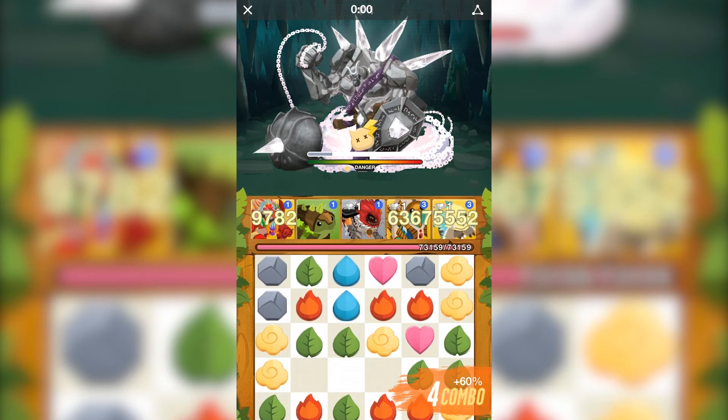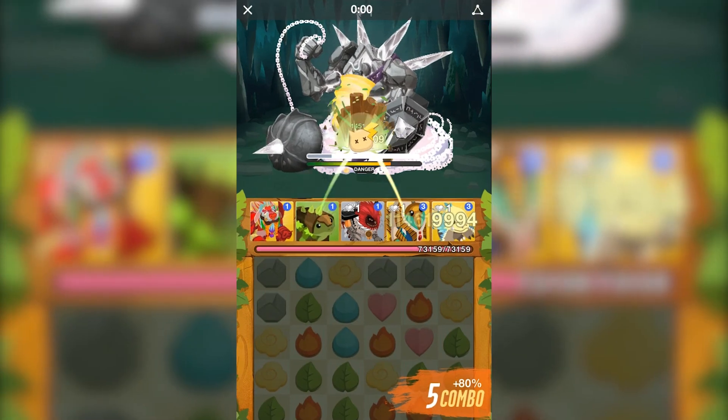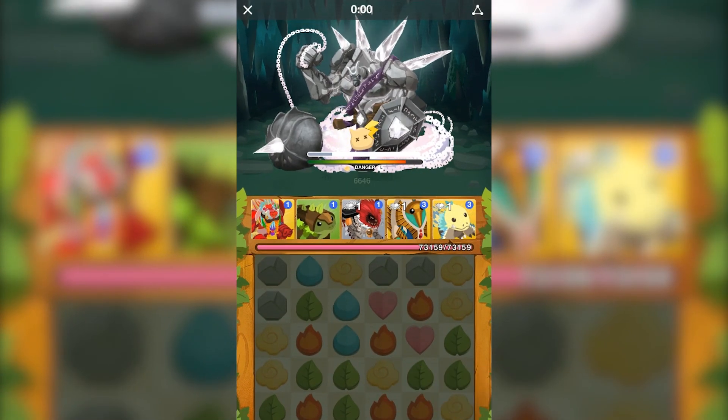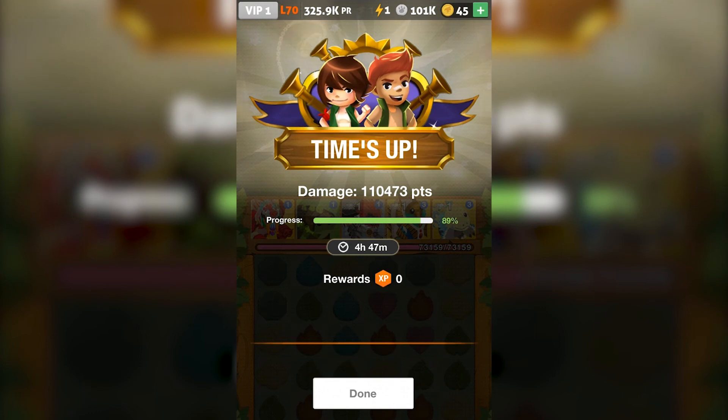This is okay. If he does go invincible though, just worry about staying alive and your Crush will still stun him. So if you're fast enough, his invincible will go away and you can get a couple more hits in at the end. But other than that, that's pretty much it — have a Rock Crush, have some type of Healer, and then lots of Wind Mobs.